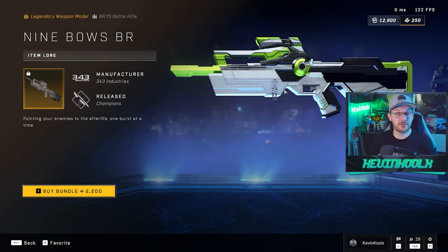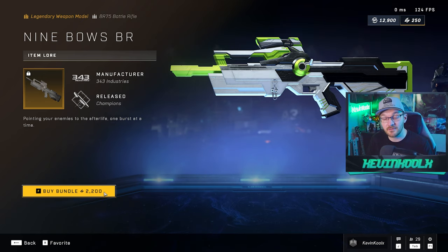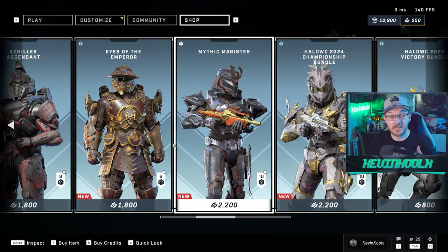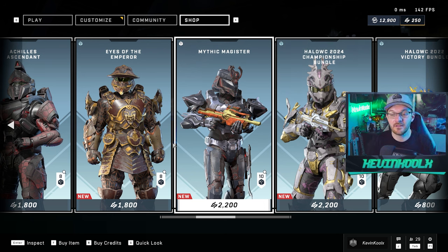Like, if I could just drop 500 credits for this weapon model, I probably would — it's a cool looking weapon model. But I'm not about to drop 2,200 credits, which is effectively $22 in US money, for really just this weapon model. I'm just not going to do that. I think this really just shows that 343 was trying to replicate the monetization you see in Fortnite, Apex Legends, or Call of Duty — games that haven't really set a precedent within their franchises for detailed individual customization.